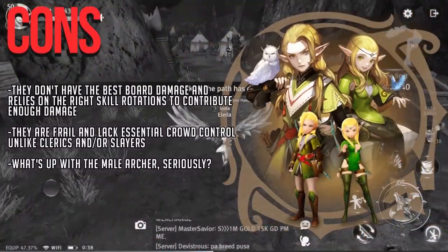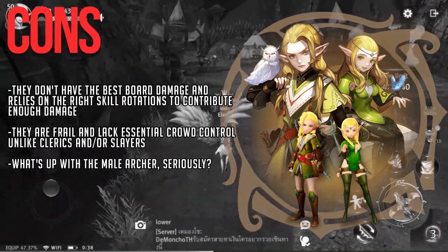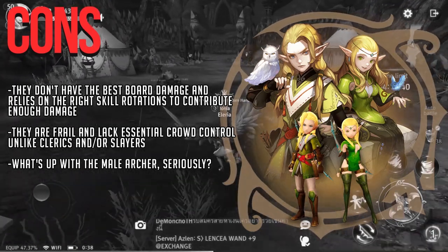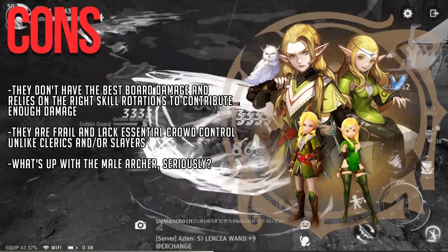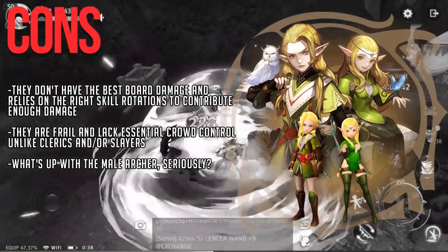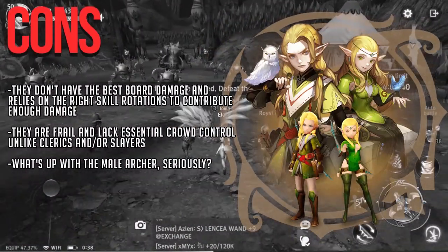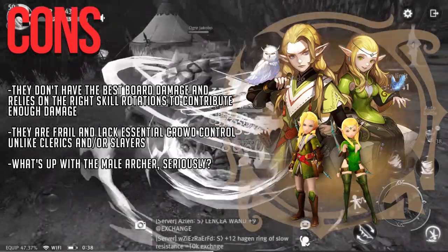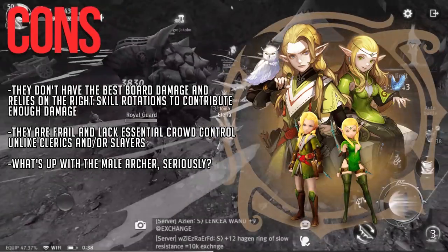All right now let's head over to some cons. First of all they don't have the best burst damage. With the highest non-ultimate skill being hurricane dance — which is a chain skill by the way — at 400% attack, it's safe to say that archers are balanced in the burst damage section. Compared to sorcerers who have medium to high burst damage, archers just don't have the means to burst down a monster fast and rely a lot on total control over weapon swapping and the right rotations.